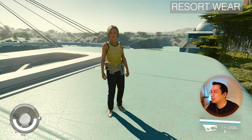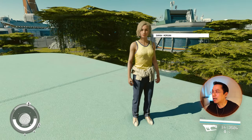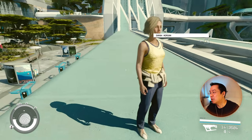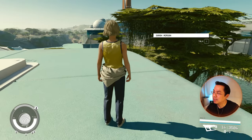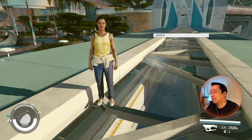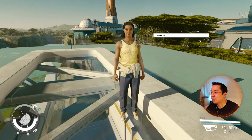This is the resort wear and you can get this at Paradiso — they sell a couple of versions, and this is the yellow one. The top is alright but again, the bottom not so much, probably 3 out of 10. I think it looks kind of worse on Andresa somehow. Yeah, this is not the best one.